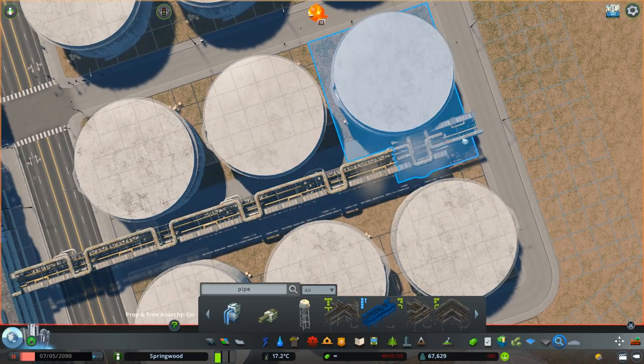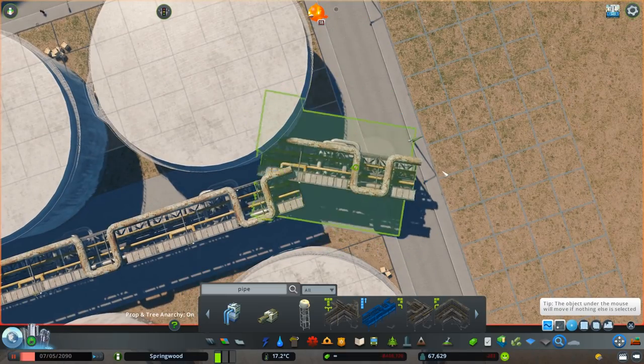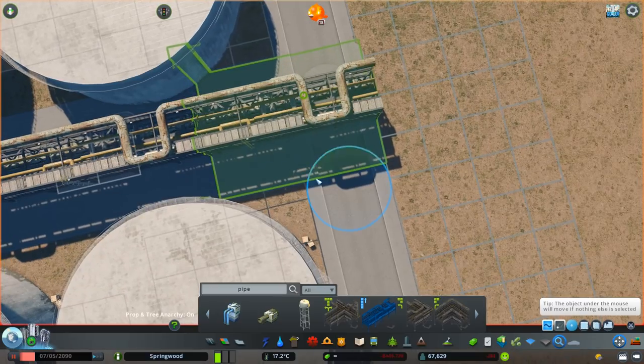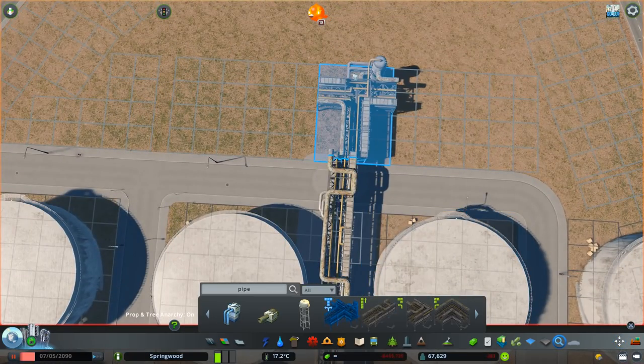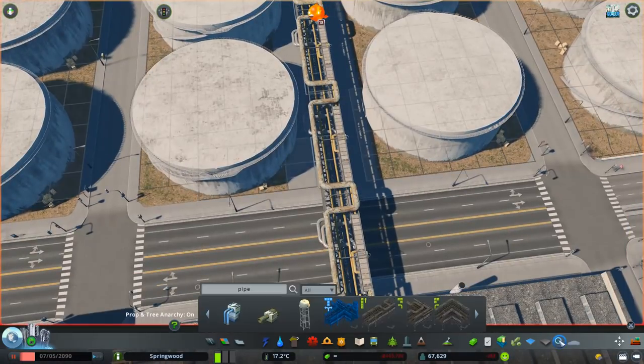They do look pretty cool by themselves. The cinematics at the end are really, really nice — particularly because the airport is so close to this area and you see all these planes flying overhead and taxiing around the runways. It's a really fun area to be working in and to be creating lots of cinematics.